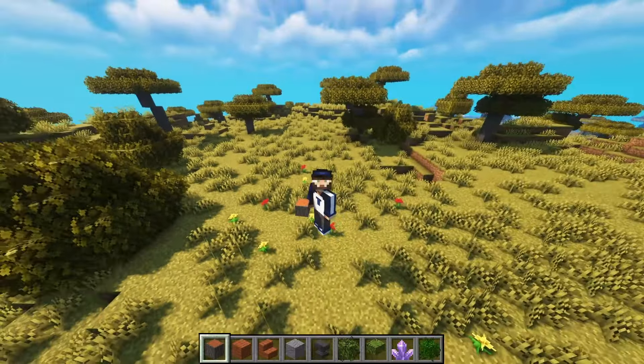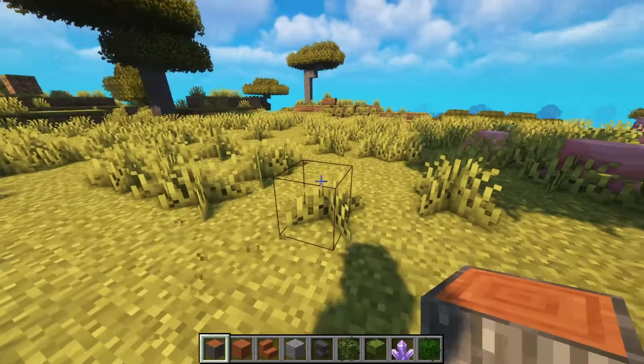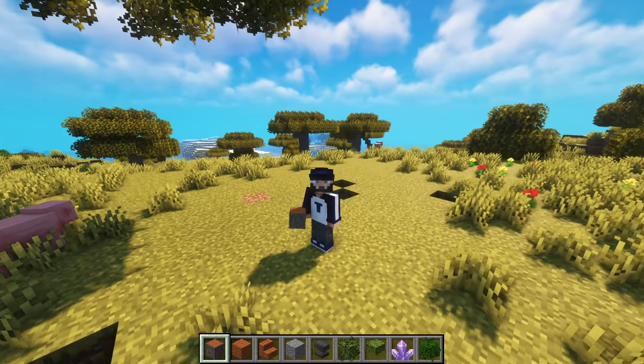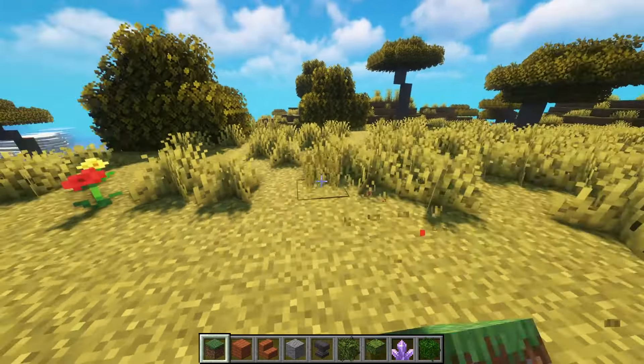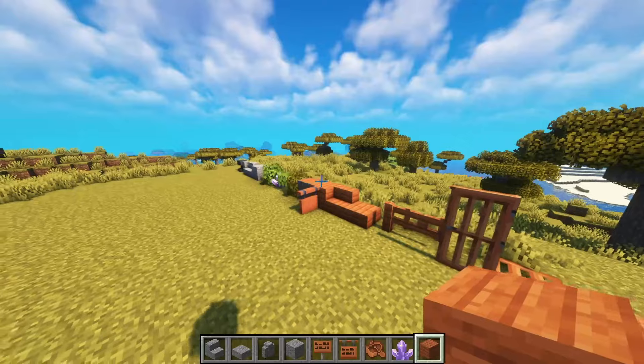Let's find a right spot to build. I think we just take this platform up here. My goal is to build a house that looks kind of beautiful, or at least okay — it's quite a challenge. Let's get right into it, just get rid of the grass and fill in the holes that are left behind.